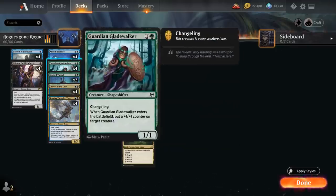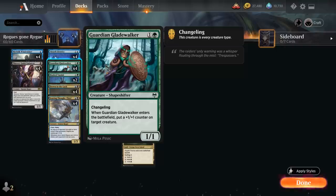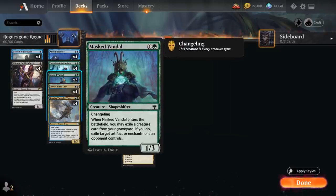At two mana we've got more shapeshifters: four copies of Guardian Gladewalker, a 1/1 that puts a +1/+1 counter on target creature when it enters the battlefield. And two copies of Mast Vandal, a 1/3 that as it enters may exile a creature card from our graveyard to exile target artifact or enchantment an opponent controls — a nice disenchant effect.